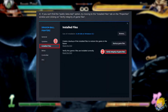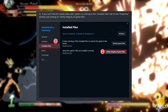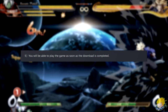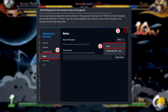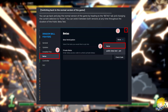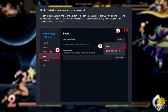Step 4: If you can't find the public beta test option, try going to the Install Files tab on the properties window and click on Verify Integrity of Game Files. Step 5: You will be able to play the game as soon as the download is completed. Once the beta is over and you want to switch back to the normal version of the game, go into Properties of Dragon Ball FighterZ, go to the Betas tab, opt out, and select None from the drop-down menu and exit.